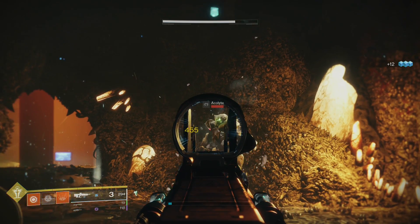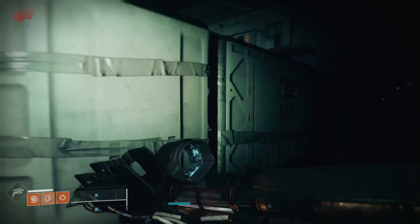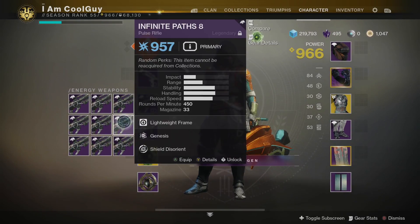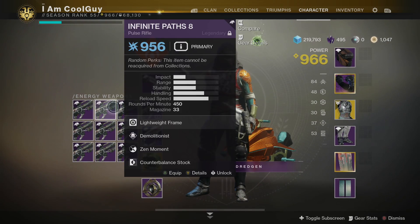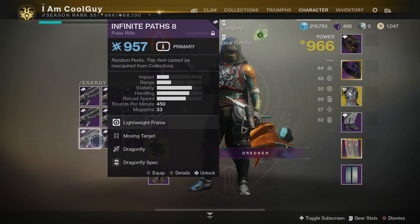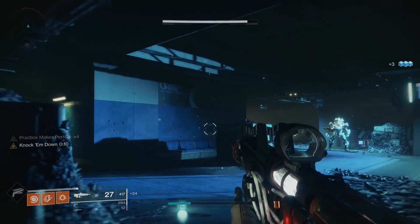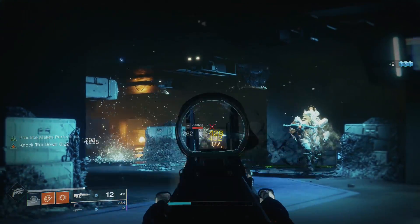Overall for PVE, it performs as expected — great for mid-tier and low-tier ads, and the Dragonfly Demolitionist roll really shines. For higher tier majors, that's when you pull out your Sniper, Shotgun, or Linear Fusion. For everything in between, with the right roll, Infinite Paths does really well.